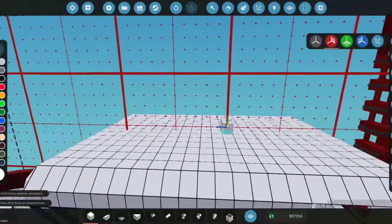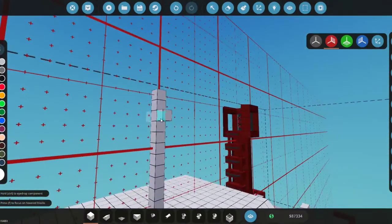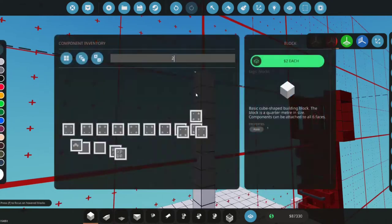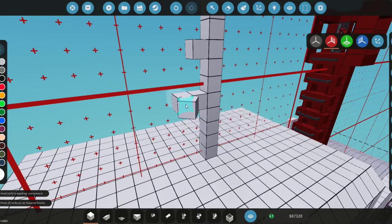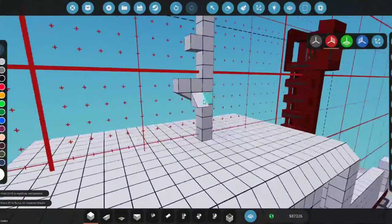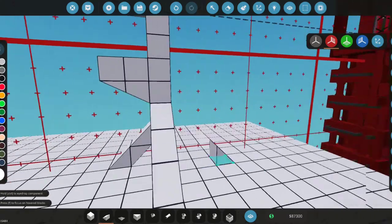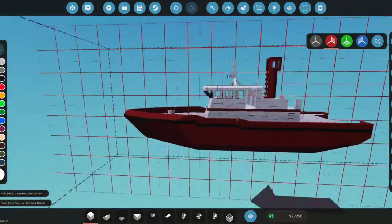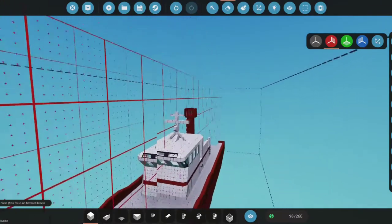Now we're going to start on the mast — it'll be fairly tall, probably about this tall. We'll start with a simple post, add these sidebars, and there's going to be a decorative radio — or we might add a real radio but we don't have any pivots yet so we'll leave that. We might drag this for design. I'm going to add support-looking things, bring it down a block, and place this here.